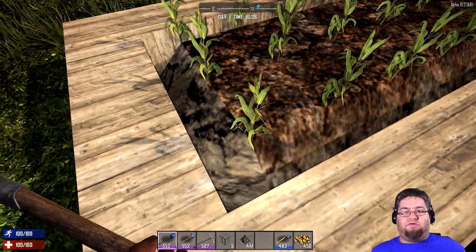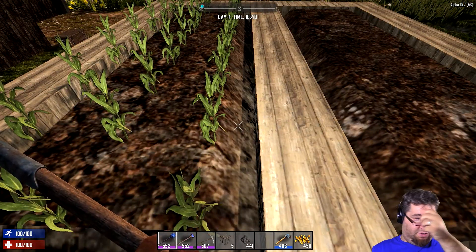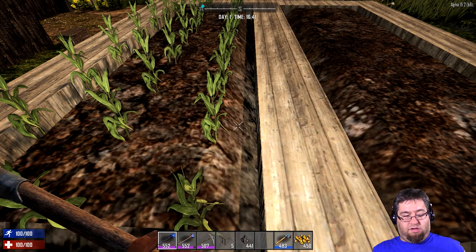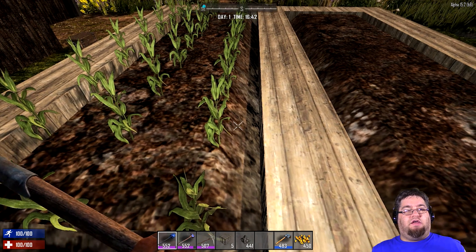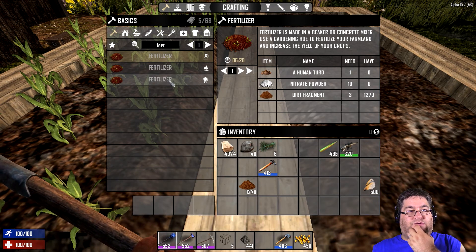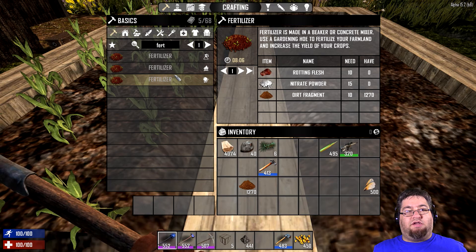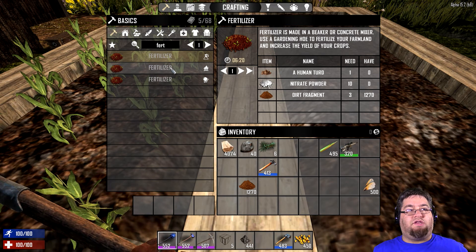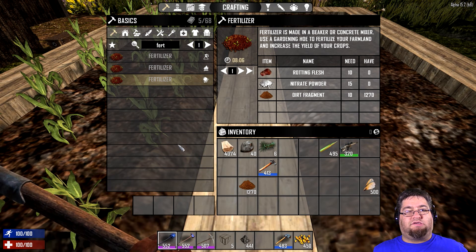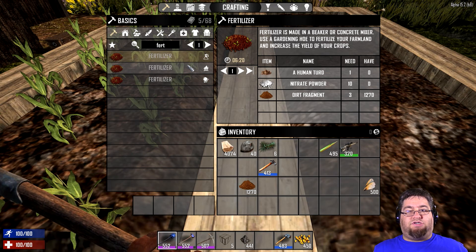These are going to yield between two to three ears of corn per plant, so this is going to be beneficial to you. Now, if you want to grow higher yields — three, four, five — you need to add fertilizer. Fertilizer you can get basically when you forage; you can find human turds or rotting flesh. Then you need nitrate powder and dirt. You can make these in the chem lab, on the cooking fire, or in the cement mixer. Either way, it still takes a crazy amount of time. Just be warned.